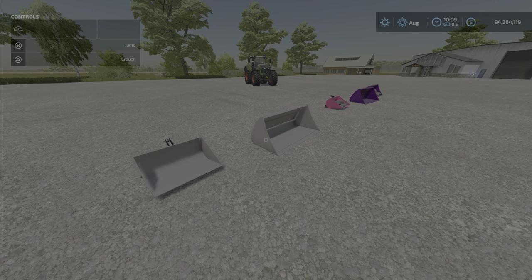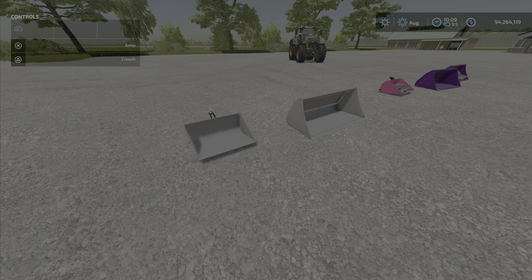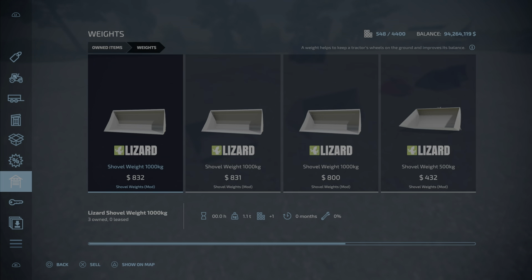Hello everybody, Loony Farm Guy here with a new mod test for Tuesday May the 17th. We have the Shovel Weights by JMZ — 0.9 megabytes to download, and they are two slots each.